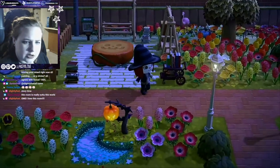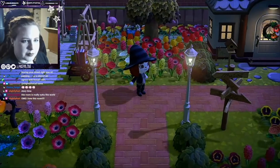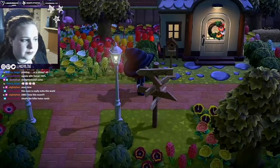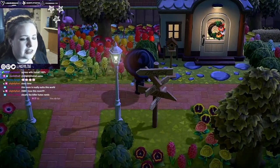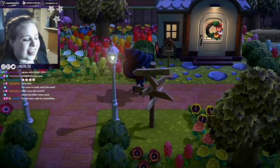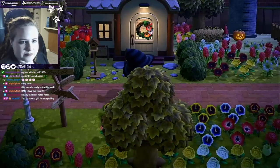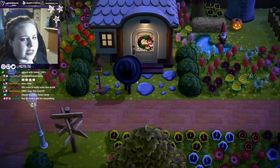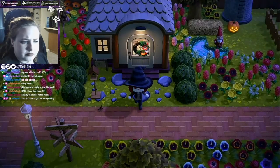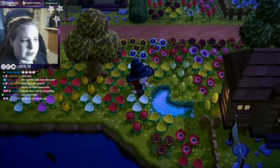We'll continue on past another large area of flowers and flamingos that have no blood near them - they're not sus. Clearly the killer hates nerds. Fang is home and he also lives next to the library. There is no blood - very sus.